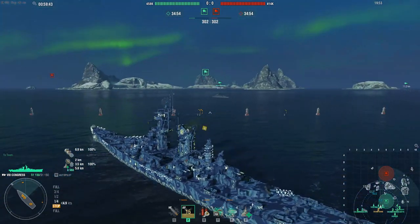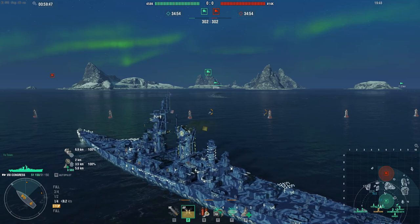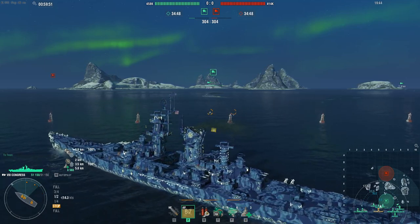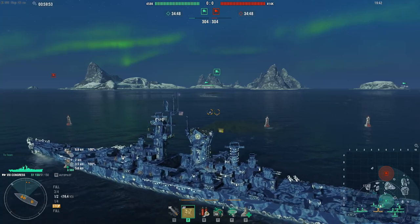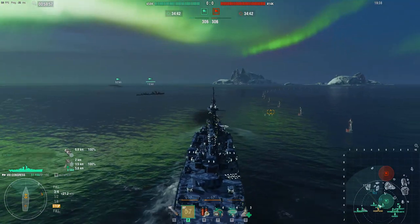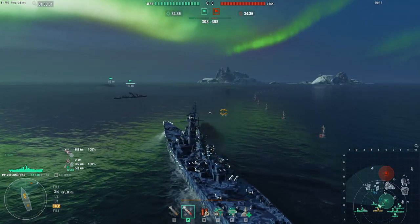Today we'll be doing a video on the Congress. The Congress is a Tier 8 Premium Cruiser. It is going to be sold for 11,500 doubloons, so that's around $42 or $50. The top bundle for it is about 22,000 doubloons. I don't really recommend that, so let's get into it.